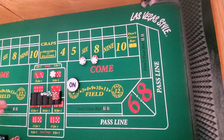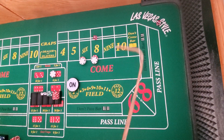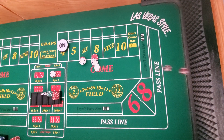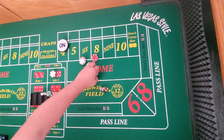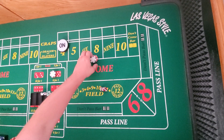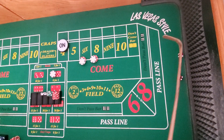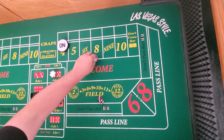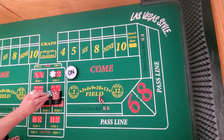I'm not necessarily trying to show a strategy here. I'm just showing that the 6 and 8 are a very valuable tool and you should have them in every strategy. I can only think of one or two strategies where you shouldn't incorporate the 6 and 8. On that shooter we actually won $20, so we're up $20 on that individual shooter.